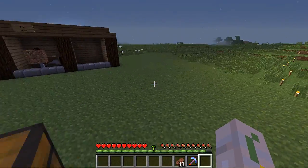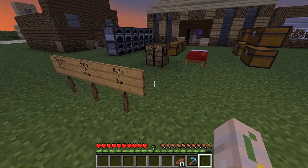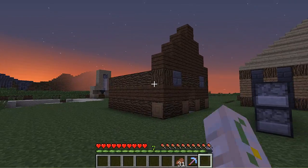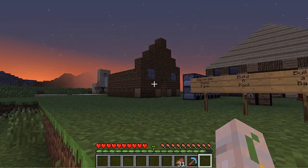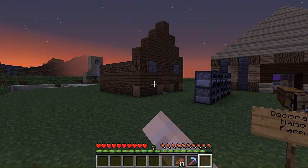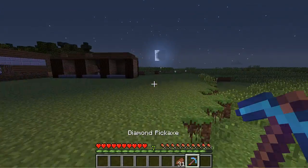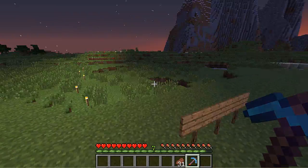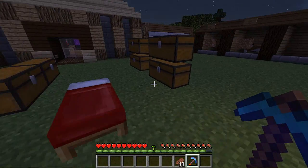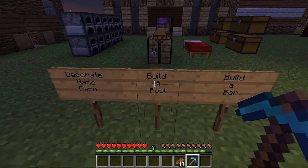Two things that I want to get done, and one thing I kind of want to start. First things first, I want to decorate the nano farm — that looks horrible. I don't like it anyway, so we have to decorate it today. I also want to build a pool, so I'm going to take my pickaxe, go into the nether, collect some quartz, because I want to make the pool out of quartz, and I'll start cooking up some netherrack to make nether brick.